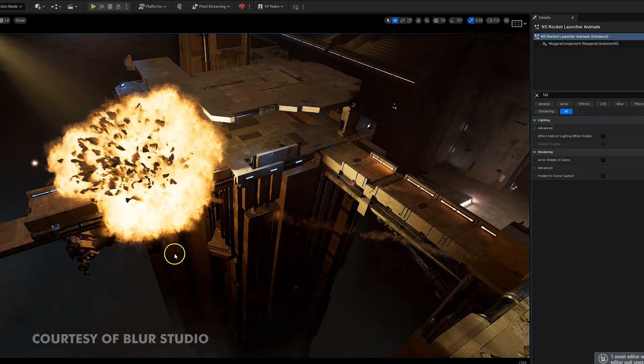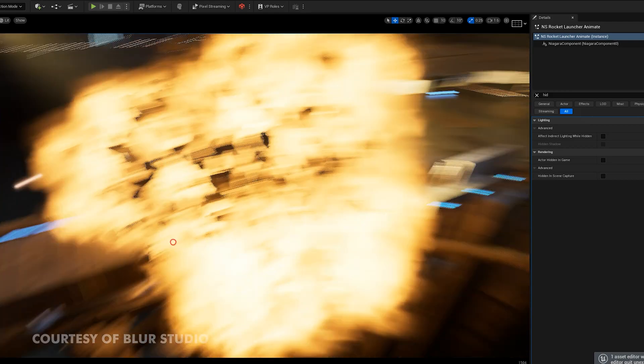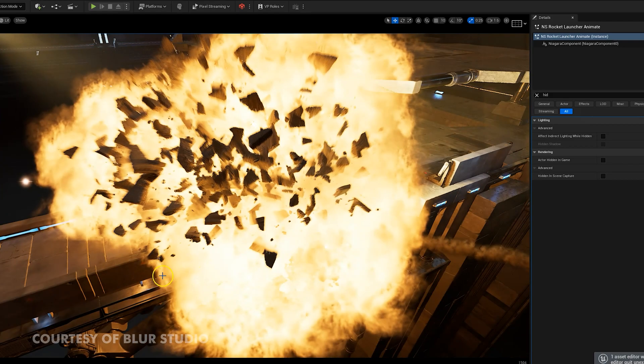They also used the Niagara particle system for certain gun and explosion effects, and they utilized flagship features like Nanite and Lumen to help with rendering. One of the first questions I had when I watched the episode was: did they use MetaHumans?